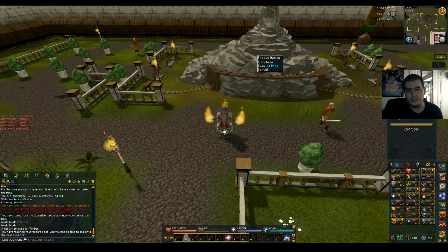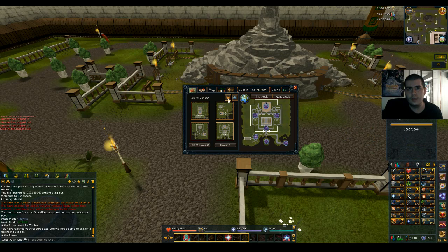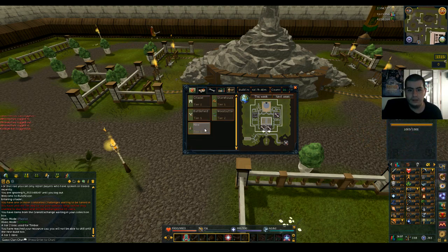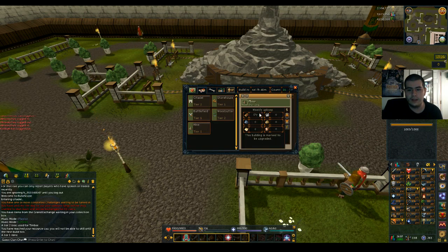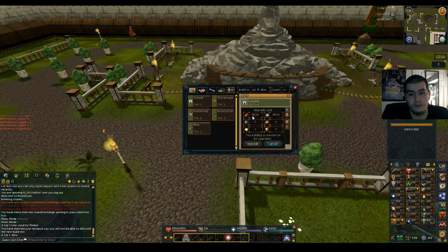This needs to be Tier 3 — I have it all set to go for Tier 2, and then Tier 3 after that. RuneScape just likes dragging stuff out, sorry about that. Right now it only costs 510 wood and 410 stone for Tier 2, and after that for the next one it's not that much more. I already got this paid for right here, so that's all good to go.